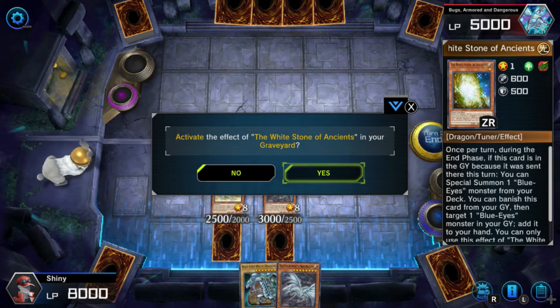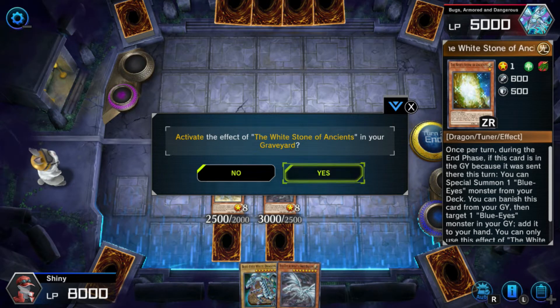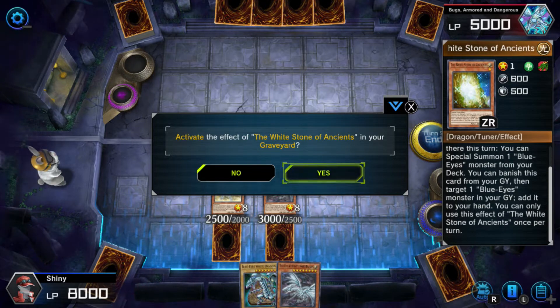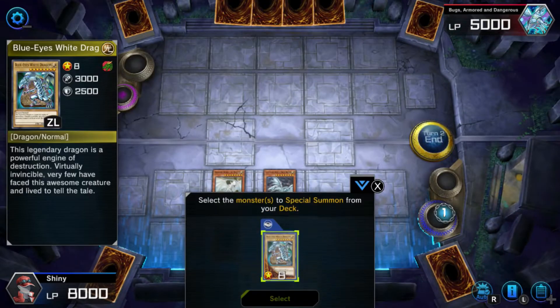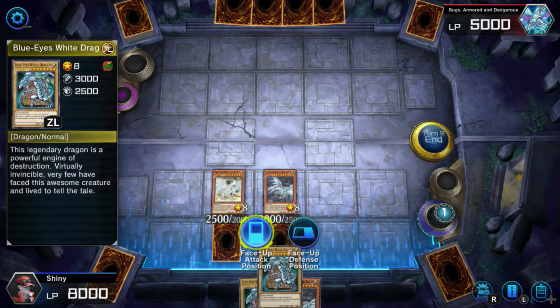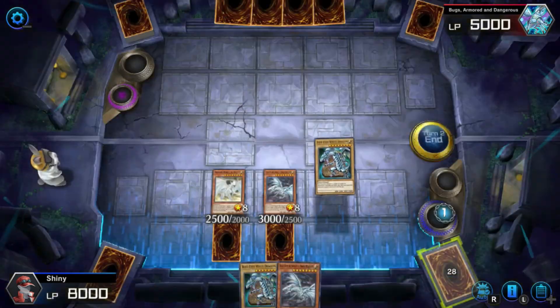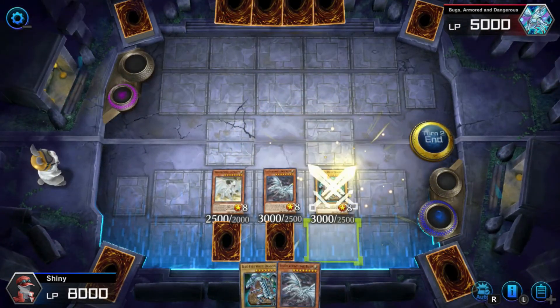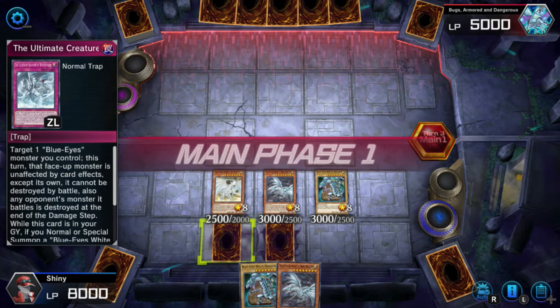Wait, what? Oh wait — you can only use this effect... I thought it said you can only use each effect once. Oh, hell yeah! Give that to me. This guy's an idiot — he literally set a Raigeki. Do you not realize how stacked your deck is when you're about to waste a set on a Raigeki? You're freaking stupid, because you would have actually killed my entire board. I could have used this to protect one, but still.